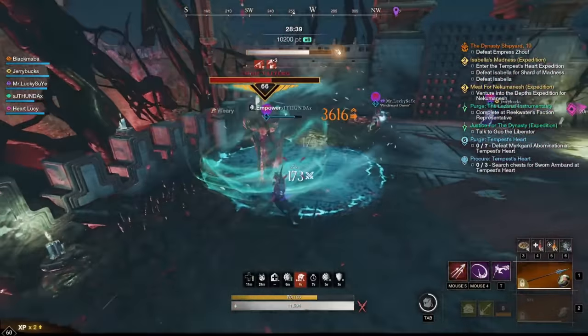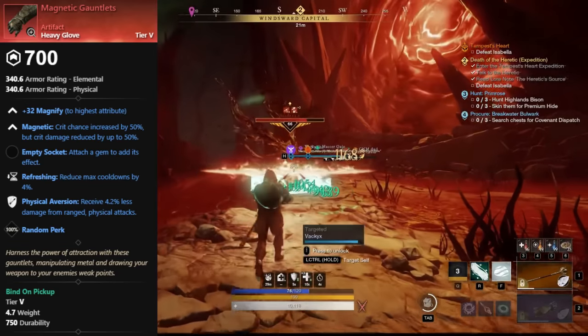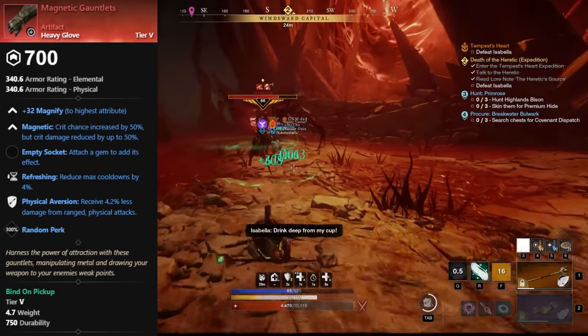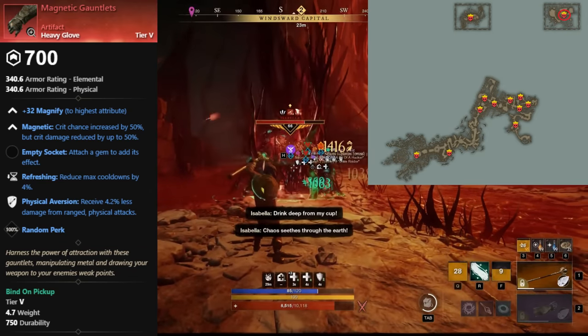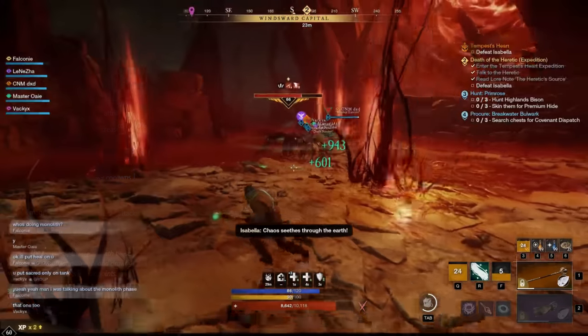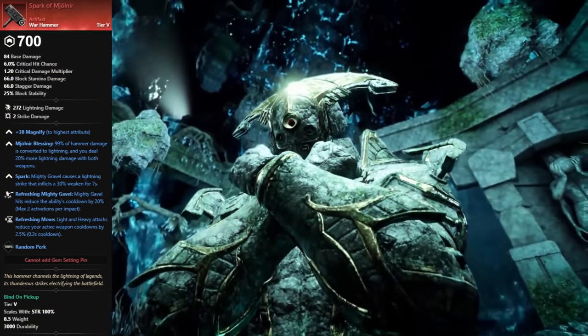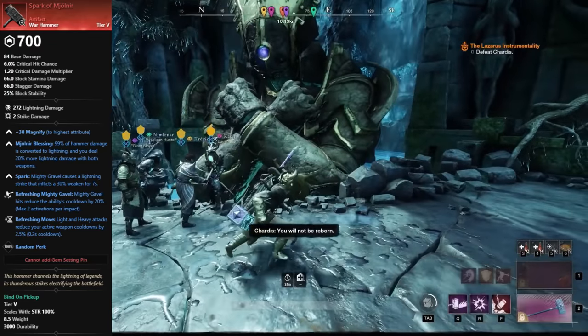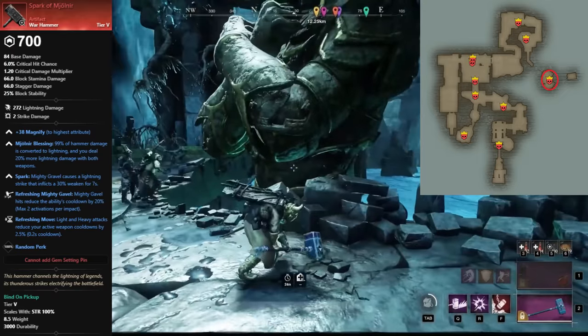Next up are the Heavy Gloves, Magnetic Gauntlets, and they drop from the final boss of the Tempest Heart expedition, Isabella. The expedition needs to be mutated in order for this artifact to drop. After that, we have the Warhammer, Spark of Mjorn, and it drops from the final boss of the Lazarus expedition, Chardis. The expedition needs to be mutated in order for this artifact to drop.